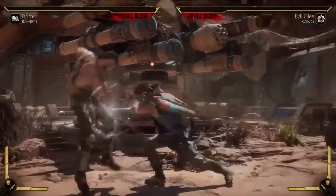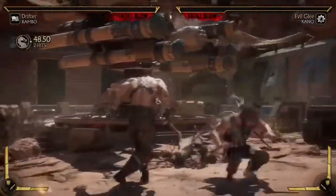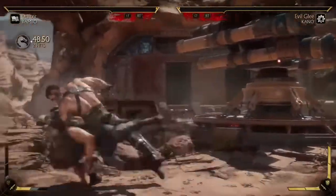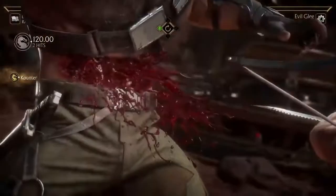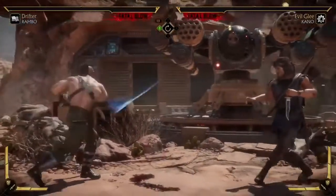The combat roll replaces the slide, and it's almost sort of like Reptile's Elbow from Ultimate MK3. He goes past you and then he has a couple of different options — he can do this quick slice, he can do a really fast overhead if he amplifies it, or he can just cancel it. It's really, really quick and it can be kind of hard to deal with.